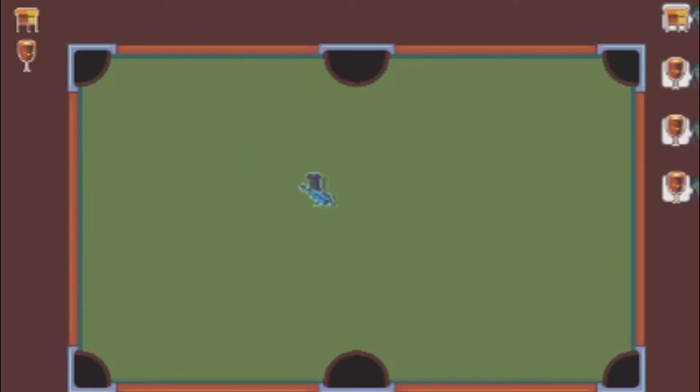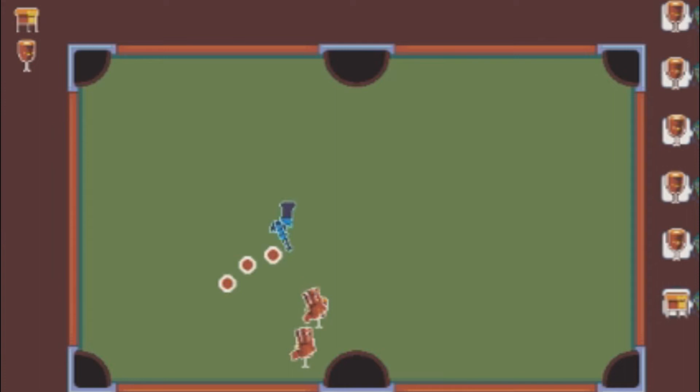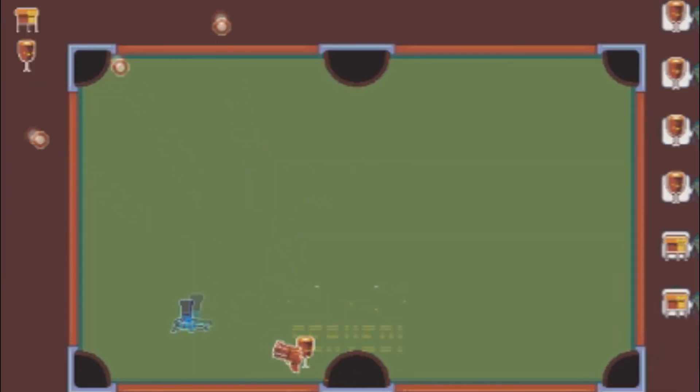It's meant to be a bullet hell cooking game. People ask you for a meal and you summon the relevant ingredients, all of which shoot you, whilst you cook and combine them. You then have to punch the finished meal into one of these service holes in order to serve it to the customer.